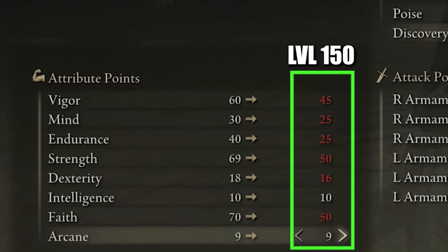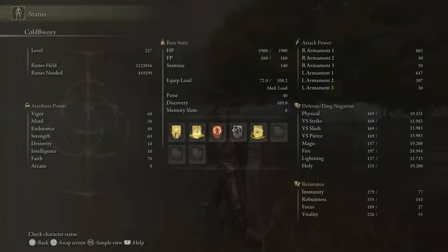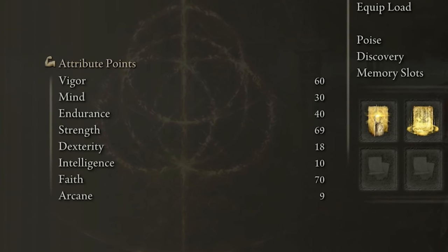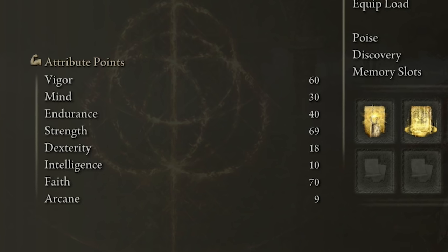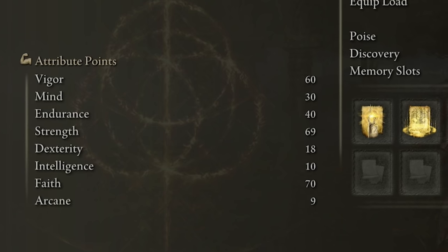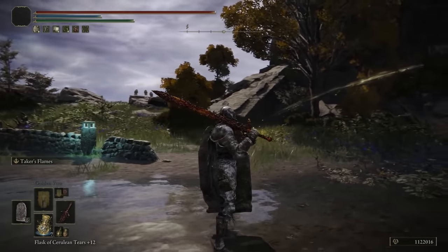If you are a higher level character, I am currently level 227 — I actually stopped leveling a while ago. Looking at my attribute points at level 227, we see a similar trend: Vigor 60, Mind 30, Endurance 40 — I bumped up endurance because my character carries a pretty heavy load — Strength 69, Dexterity 18, Intelligence 10, Faith 70, and Arcane 9.